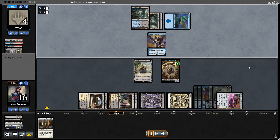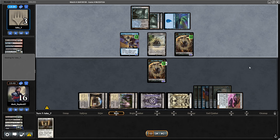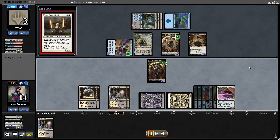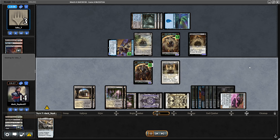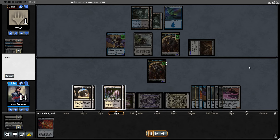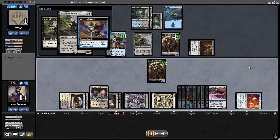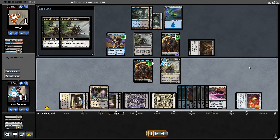They have a Dismember for Sheoldred. I play a Bowmaster in response. They play their Bowmaster — triggering the Shredder triggers my Bowmaster, so I ping them for one. They play a Shadow which is really large, but at this point I can hardcast Kaldra Compleat, so it doesn't matter if they kill the Stoneforge. Unfortunately, opponent has Thoughtseize there. My draws were really good though — I drew the One Ring into Bowmaster, finishing off my opponent in a situation that wasn't the easiest for me.